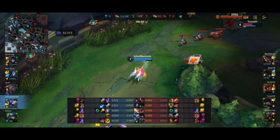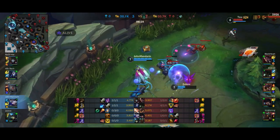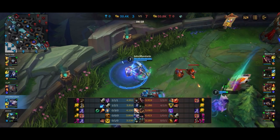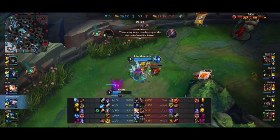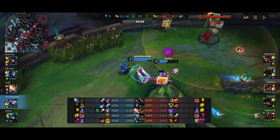That basically led to me wasting my ult onto Caitlyn, because obviously without Kindred we don't have enough damage to kill her off. But if Kindred just helped out there with two auto-attacks, she would have just died. That was a little bit annoying — Kindred could have just helped us kill Caitlyn together, but instead Caitlyn actually survived, which should never be the case.